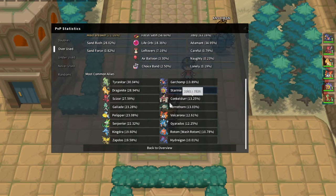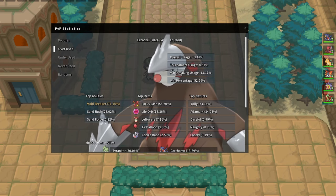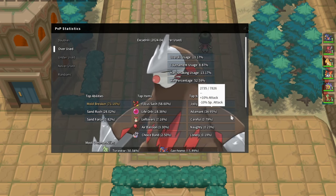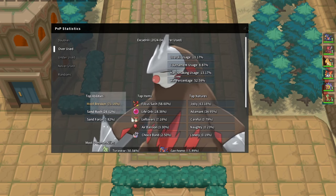Excadrill really depends but it shouldn't be a difficulty. Breloom can always Mach Punch it, Garchomp obviously just Earthquakes, and Volcarona is faster. If it is Sand Rush, Breloom still helps, Garchomp can still live a hit, and Dragonite has Multi-Scale against it. Against Mold Breaker, Multi-Scale doesn't work but you still don't die to Rock Slide. If Excadrill is the Stealth Rocker on the opponent's team it never really gets Stealth Rock up for free because anything on our team can basically kill it.